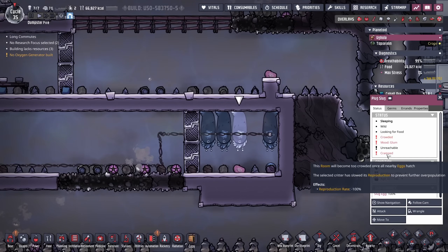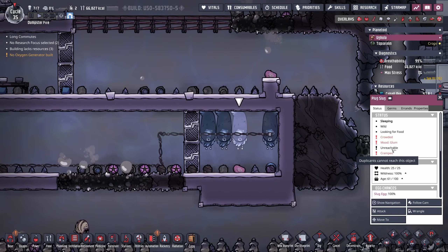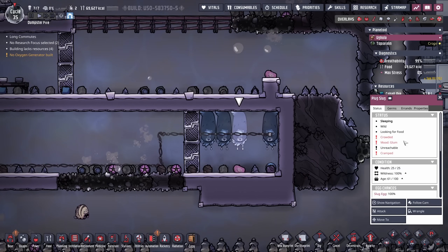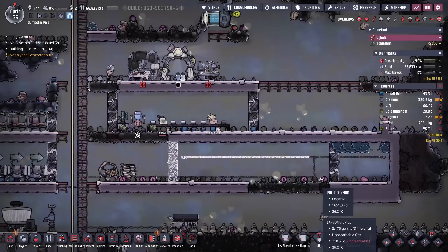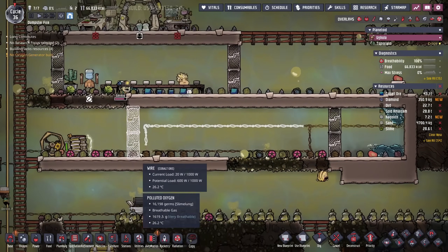I just realized I'm going to need to be careful because this room is so small. The plug slugs are cramped, which is going to reduce their reproduction rate by 100%. We don't want that — we actually want them to continuously lay babies. So I think I'm going to expand their room quite a bit, just make sure they always have the power line they can sleep on, and also make sure there's no other cobalt sitting in here.